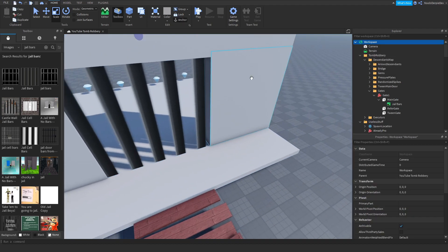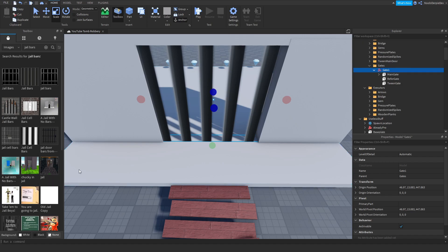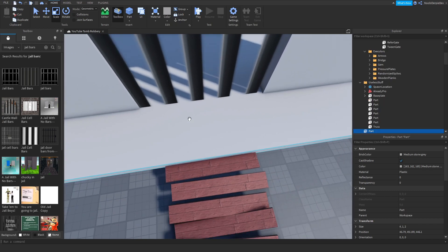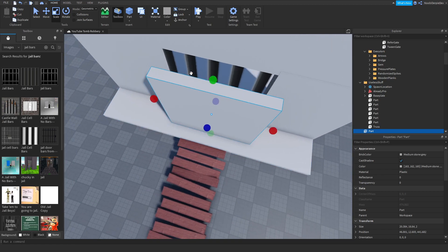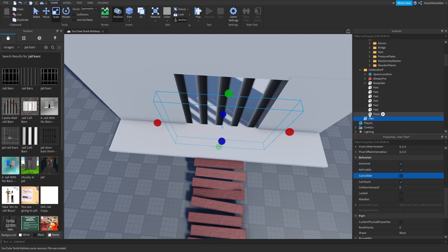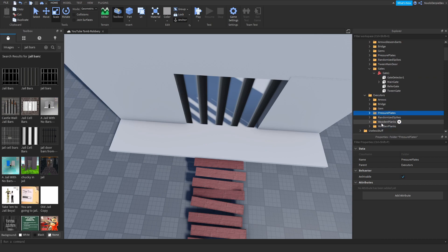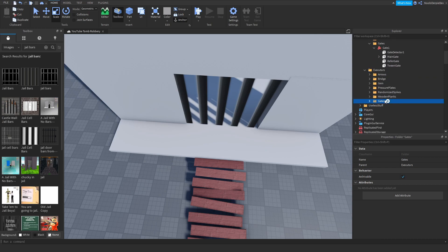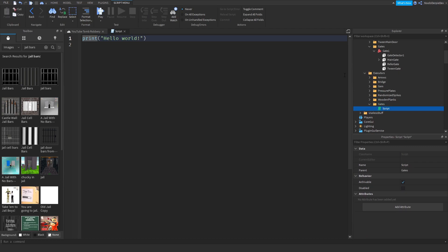Now you need a detector part — make another part and make it detecting-ish in size. Set transparency to one, anchor on, and can collide false. This is going to be 'gate detector one'. Put that in the gate itself. Go to executors, make another script, and we're going to be calling this script the 'gate executor'.